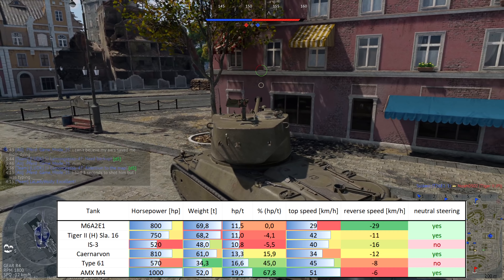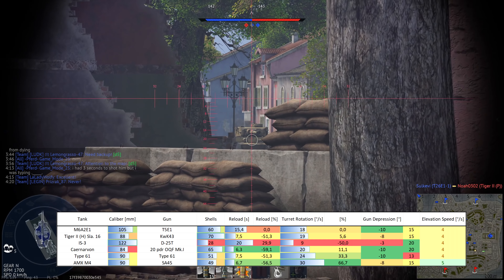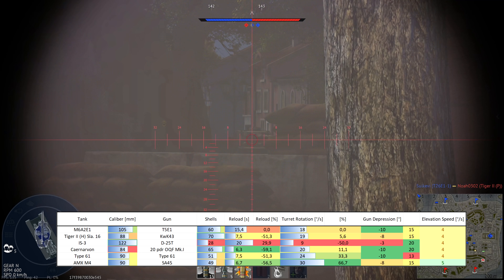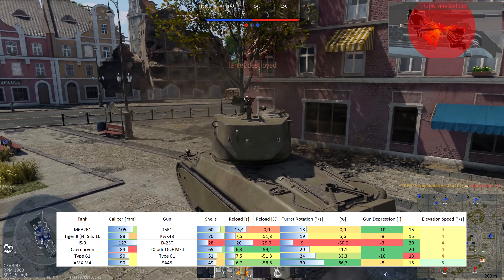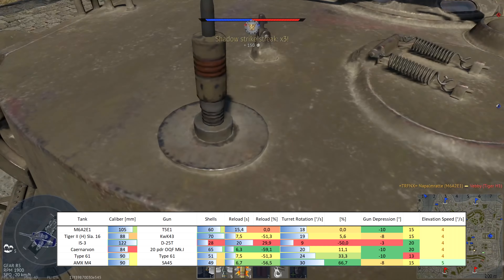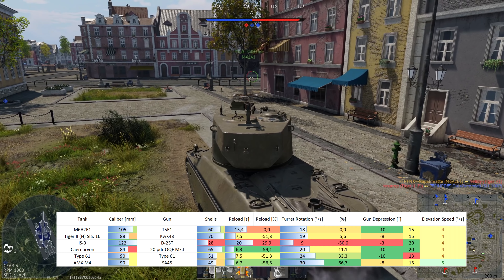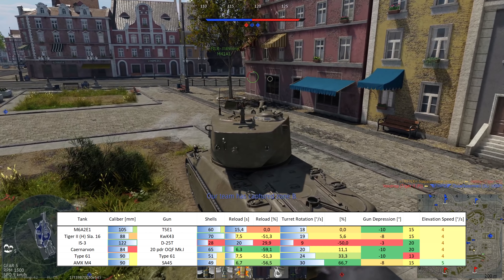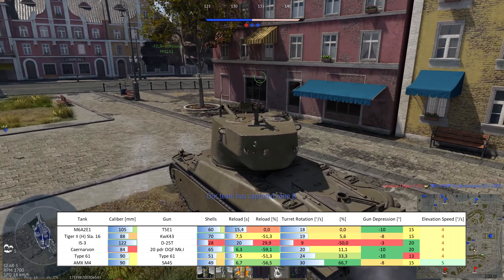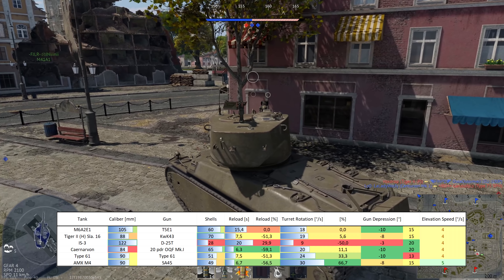It also has neutral steering, although that's not too big an impact. Now let's talk about the business end of the M6A2E1 — the 105mm T5E1 cannon, the same one found on the T28 premium heavy tank destroyer variant, the T95. This is the predecessor to the T29's T5E2 cannon. Overall shell capacity is 60 rounds.